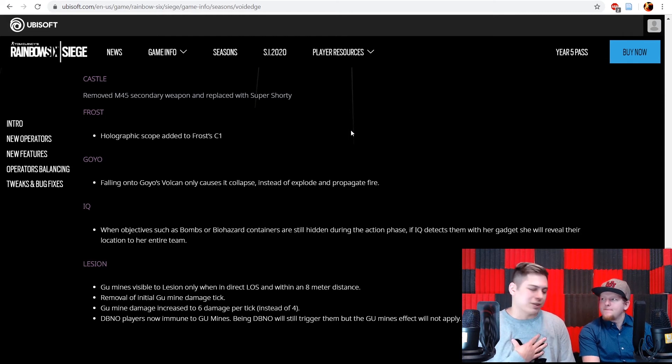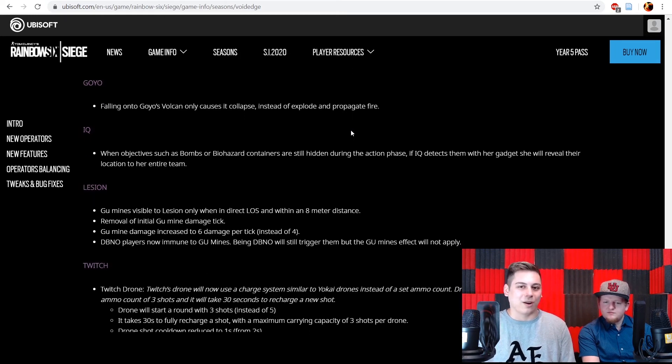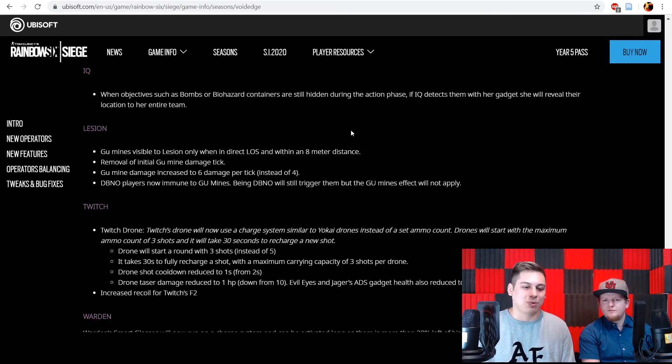Frost is getting a new holographic sight — it's a unique one, not the standard version, and looks really fresh. Goyo gets a change where falling onto a Volcán will cause it to collapse instead of exploding, though this is very situational. IQ gets a buff where objectives like bomb or biohazard containers remain hidden until after prep phase, but IQ can use her Spectre to detect them — giving her more utility.